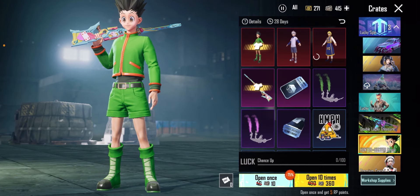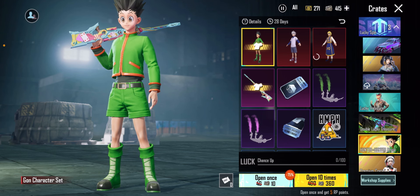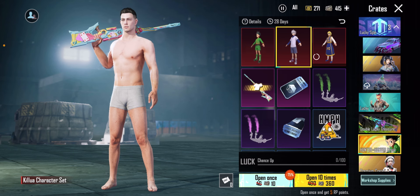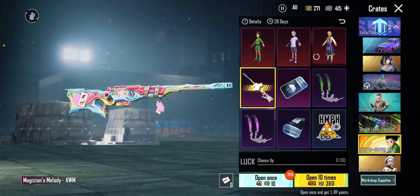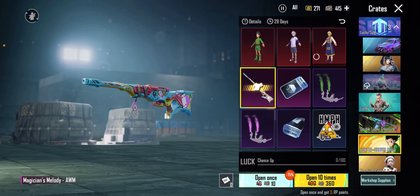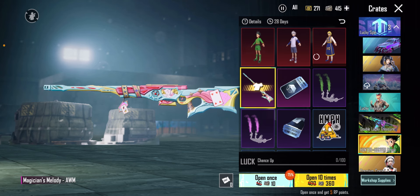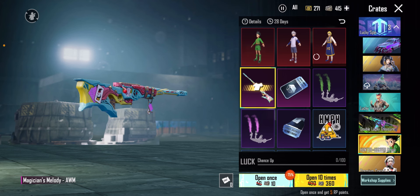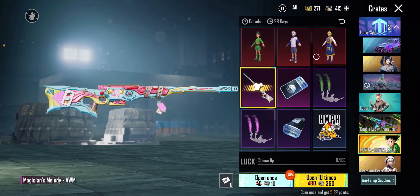This crate has not come out everywhere, but here in the Turkey region the crate has come out. In this crate you have a mythic outfit gone character set. Our second outfit is called the Klua Character Set. The third outfit is also shown here. AWM has also come out here, along with three new characters, and AWM's skin has also been added.